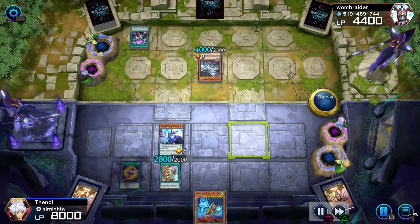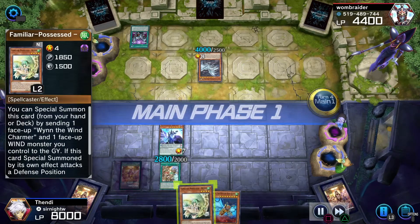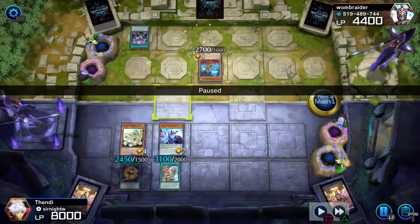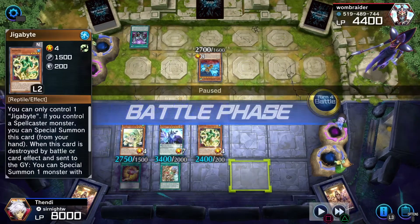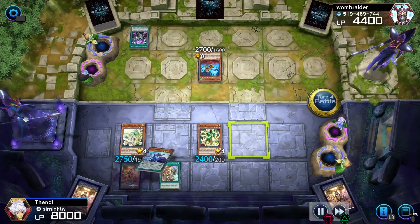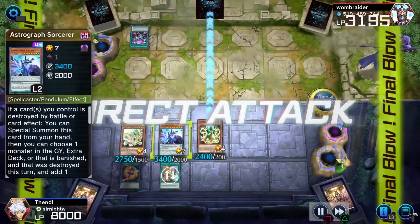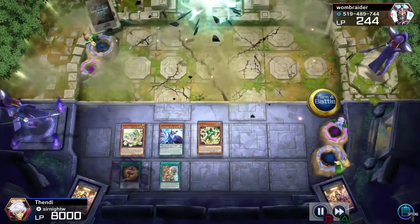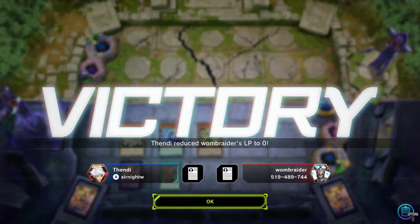I still have some plays, especially with the Kaiju. I bring in the Kaiju — that's my win condition — and I get another card. I bring in Gigabyte, so good draws definitely contribute to the win. I pop that and that's it. Beat the Blue Eyes player. Let's get to the last replay.